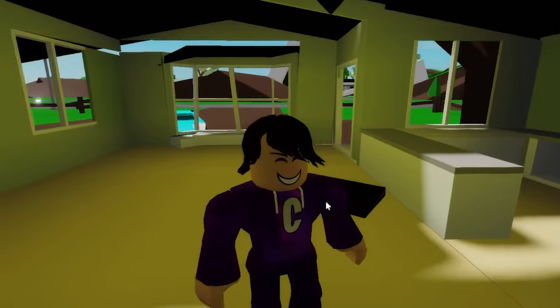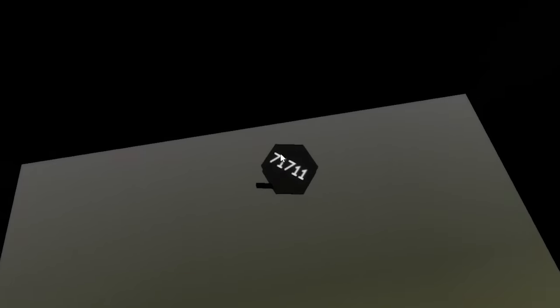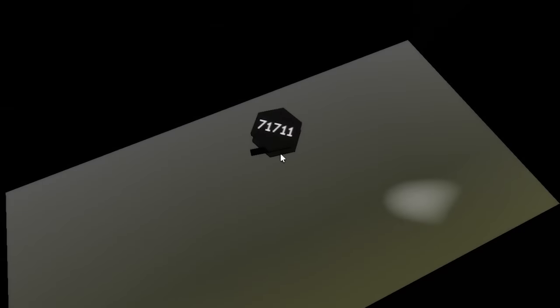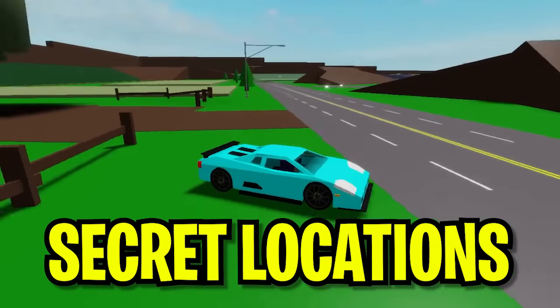You're going to see something that's going to be unlocking the secret location. All you have to do is go inside here and you're going to see a code right here. You want to write this code down. Now, for every single server it's going to be different. So for my server, it's 71711. Now I'm going to do the next thing I need to do in order to access the secret location that we all missed.